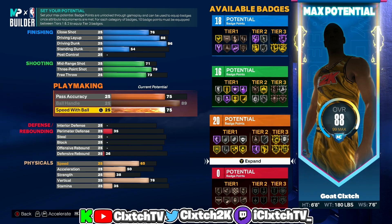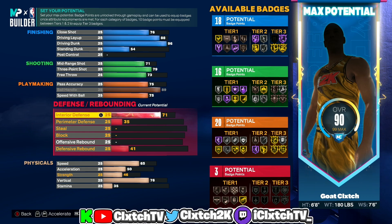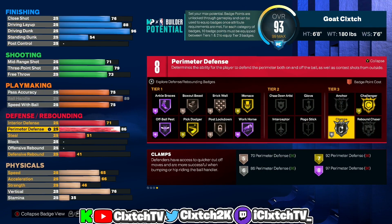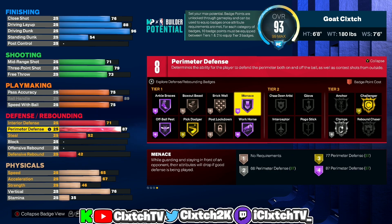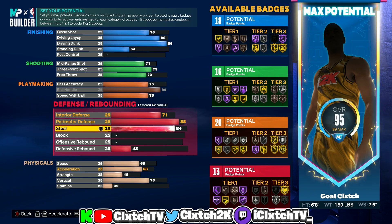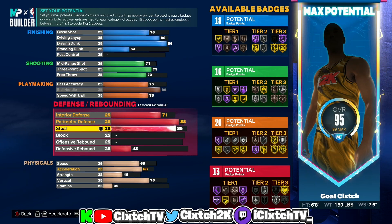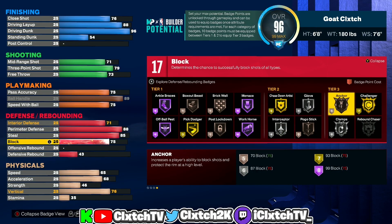Moving on to defense: this is a two-way build so it's going to have some pretty good defense. Interior defense we're bumping up to 71 — that unlocks another badge point. Perimeter defense is a key one: you need to go at least 87 for the two-way slasher build name — 87 unlocks hall of fame menace — but since we're going 87 we might as well go 88 for the extra badge point. Steal we're bumping up to 85, which unlocks silver glove and silver interceptor — 85 steal is a really good rating.